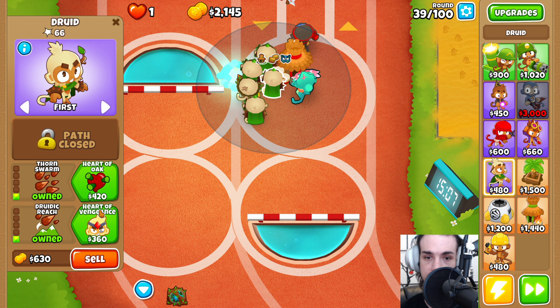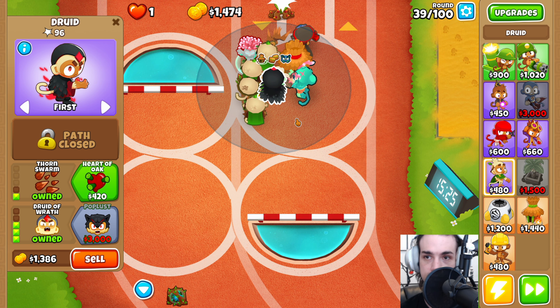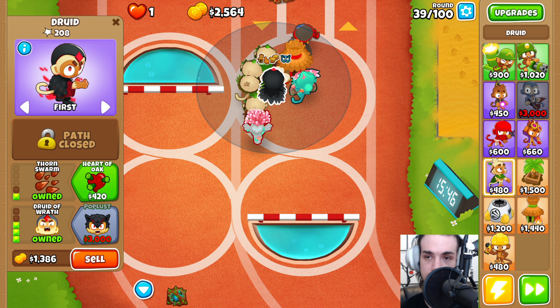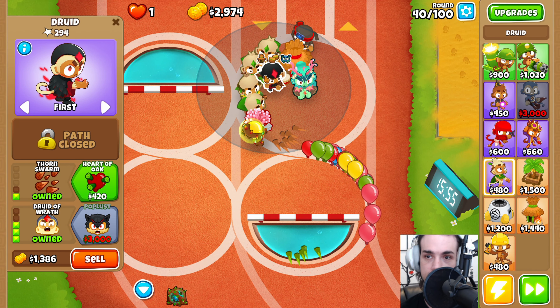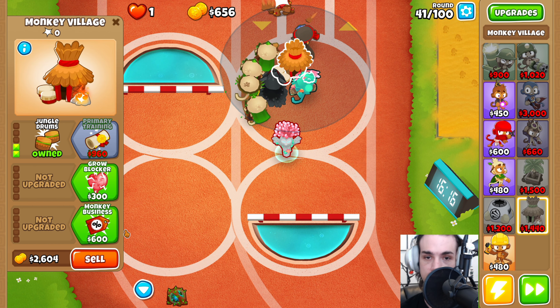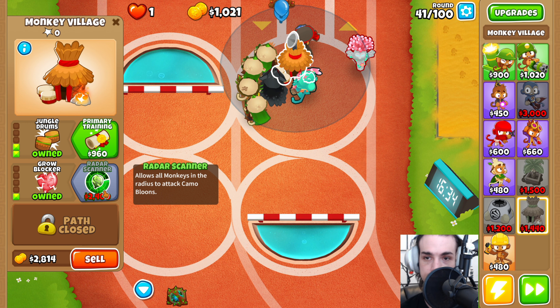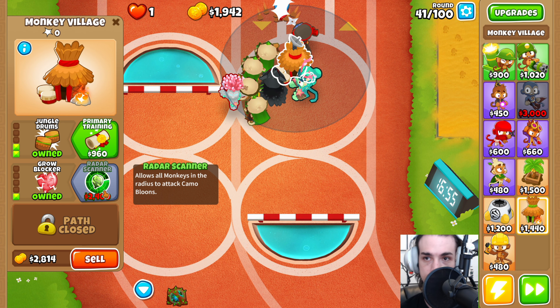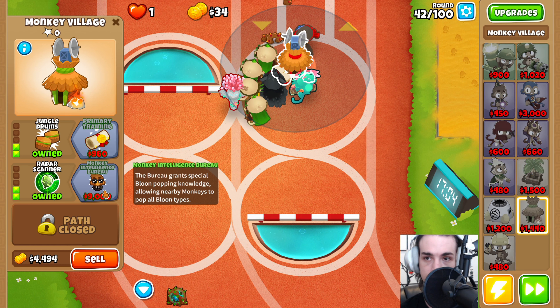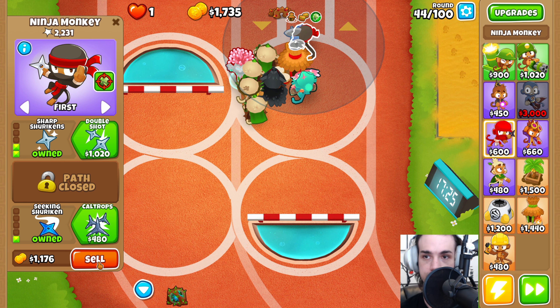We have a lot of options from this point. We can come back and start upgrading towards our first Pop Lust — we want to upgrade these three here to Pop Lust first. Then we can come back and get the Grow Blocker and Radar Scanner. Once we have the Radar Scanner, we can sell this Ninja Monkey because it doesn't really help us much anymore — it's 1k, so that's a pretty good boost to our economy.